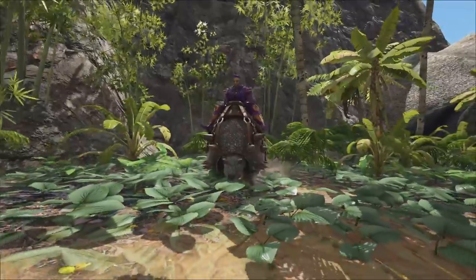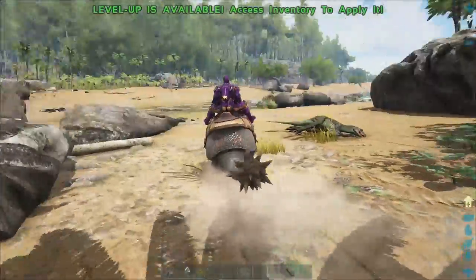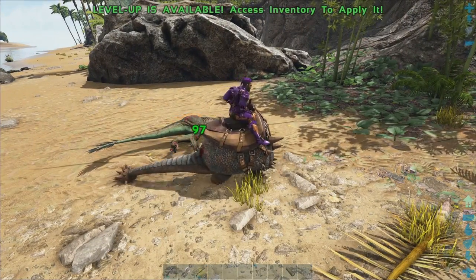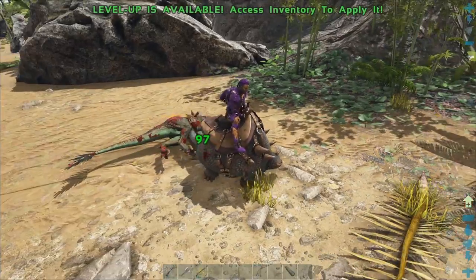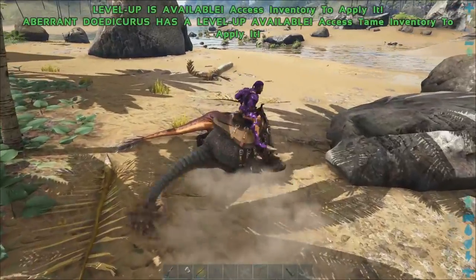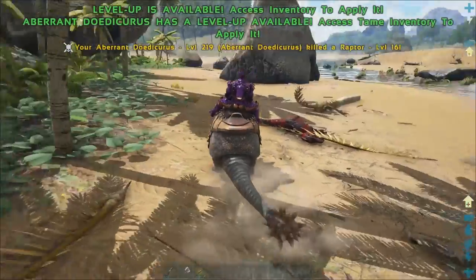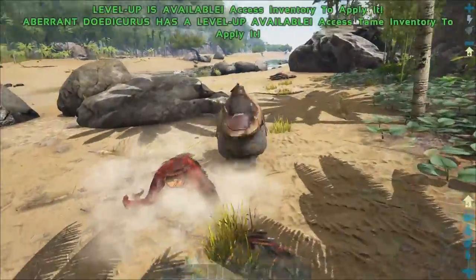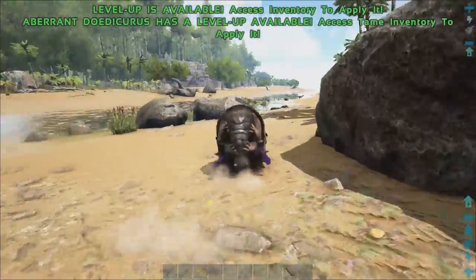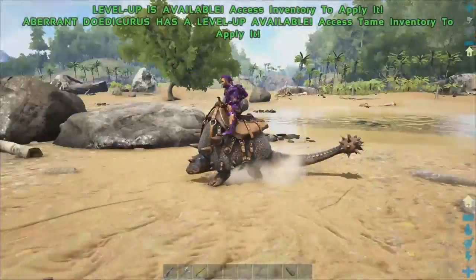Okay, so we're back and we're on the Doedicurus - look at this guy, it's like an armadillo. These guys are pretty slow but do some good damage - 97 damage at level 150 max tame, coming out at 225 melee. You can quite easily kick a raptor's butt. You have a left-click attack that swings its tail, and then a right-click which isn't an attack but a mode of transportation - you turn into a roly-poly and can roll away much faster than the Doedicurus normally moves.